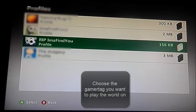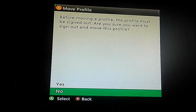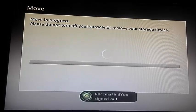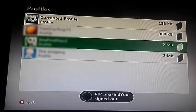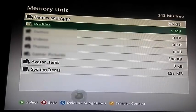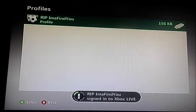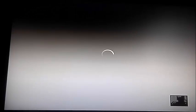I wanna transfer that world to 'RIP I'ma Find You,' so I'll press A, and I wanna move this. I'll have to sign out, so I'll click yes, and I'll move that to my flash drive. Nice, simple, and easy. And there — it's smooth. It's no longer on there. If I go onto my flash drive and Profiles, you'll see it's on there. So now that that's on there, you're gonna wanna unplug your flash drive and plug it into a computer. And I'll meet up with you there.